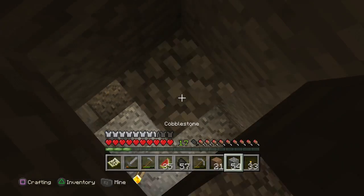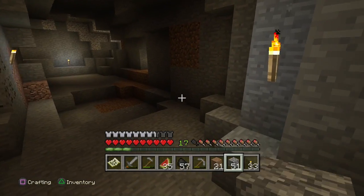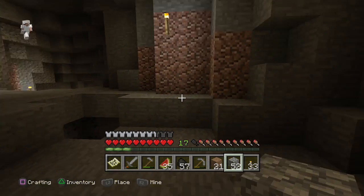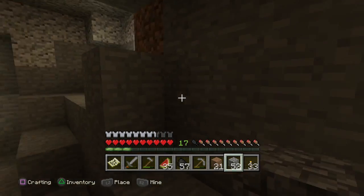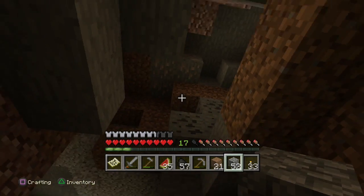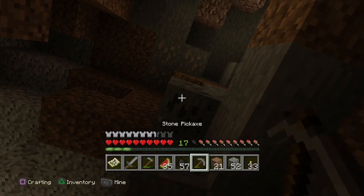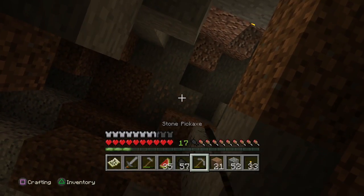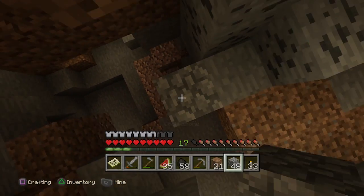This time we are going to exit, resupply, and head off to a new location. That is technically a threat that you can do — digging a hole straight up or down.